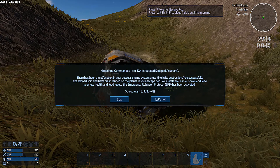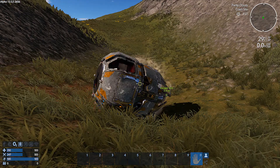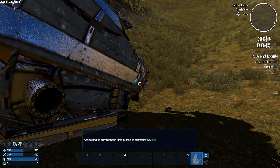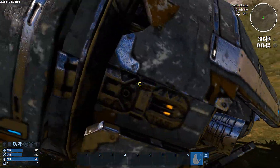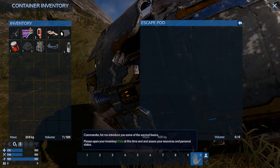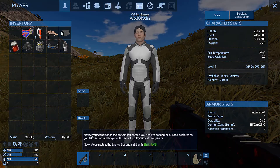Alright. Greetings, commander. Malfaction — abandoned ship, crash-landed. Let's go. F2, enter. F1 — can check on the internet. We're going to ignore that for now. I need to get the purified water out of here and put my survival tool here.